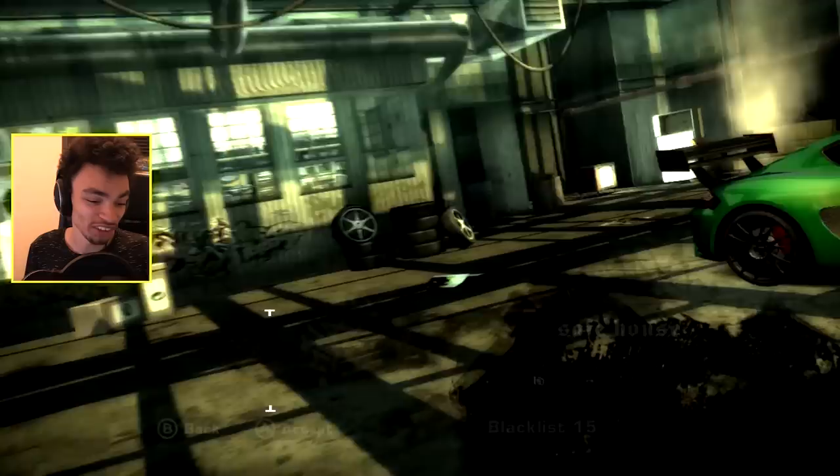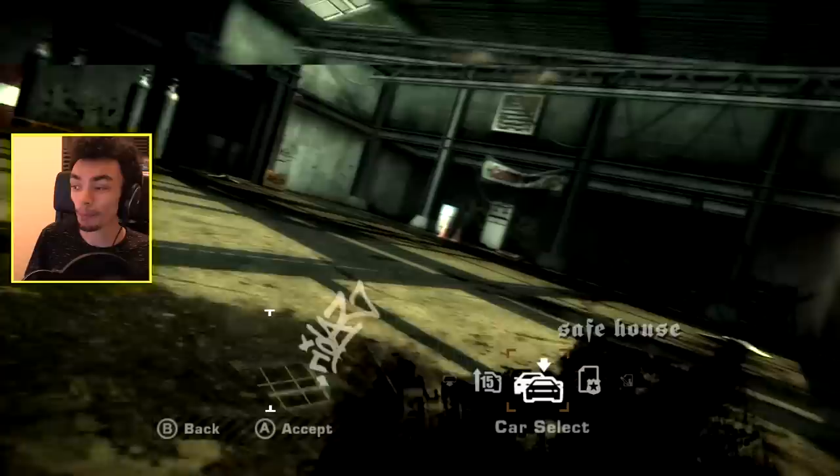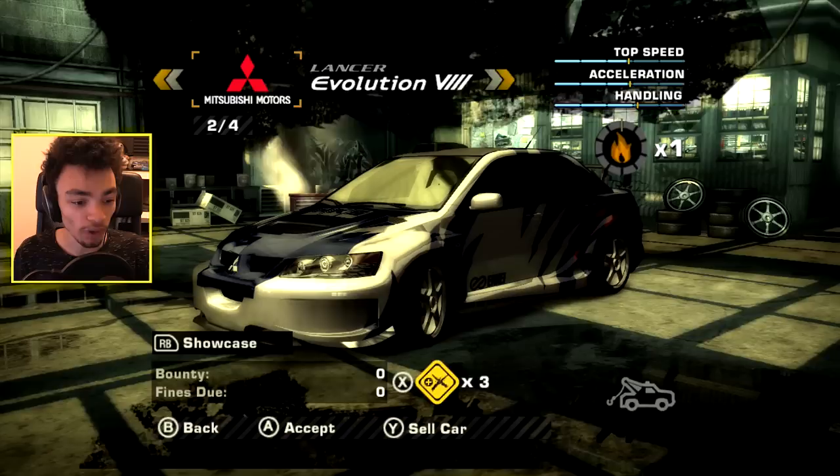That's how it should be on Need for Speed. We've got 55,000. I think if we get back into Earl's Evo because that's the car we're gonna be using. Earl's Evo is bossing. Let's go in and see if the Porsche is faster. The Porsche is a little bit faster, honestly. But I kind of want to use Earl's Evo because it's one of my favorite cars.